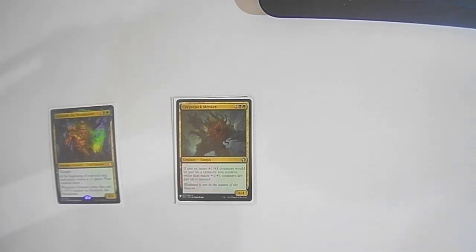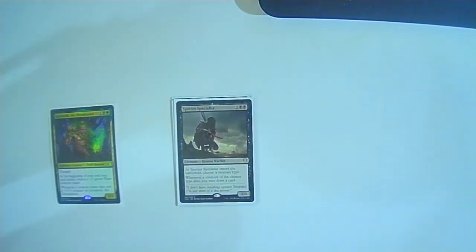Species Specialist: two colorless two black — when it enters you choose a creature type, and whenever a creature of the chosen type dies you may draw a card. So it's really nice: enters, say plant — plants enter and automatically die, you get free draws out of it.